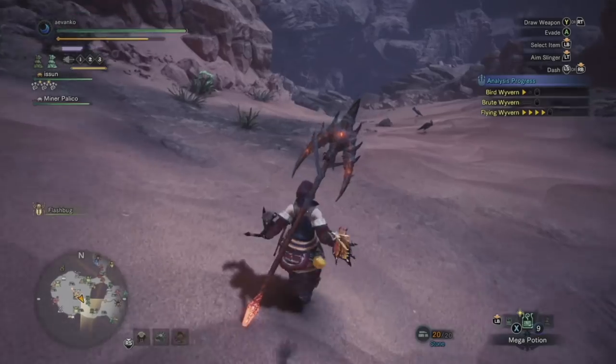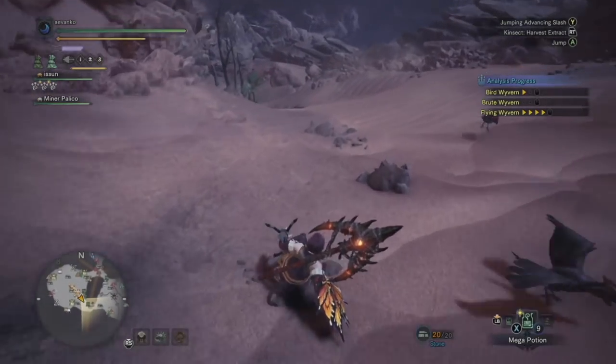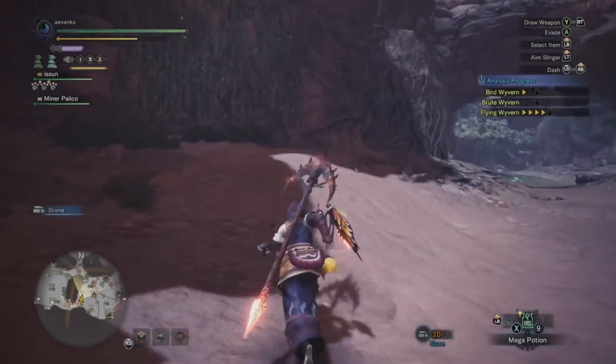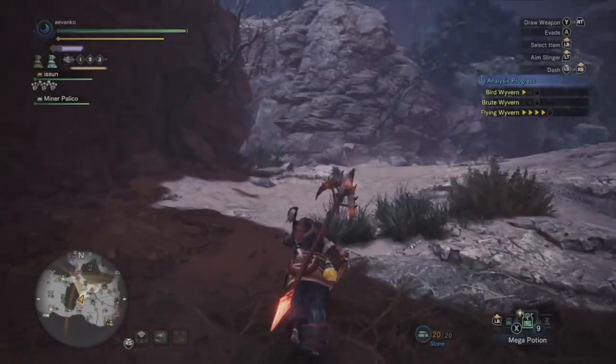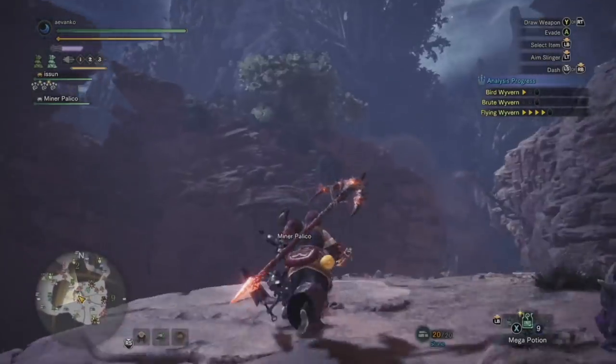Let's do another sanity check of the other areas. For the desert, I don't even bother to look at the other places once I've found two ores — I just move on. The next time I come to the desert, I'll just grab them wherever they proc.